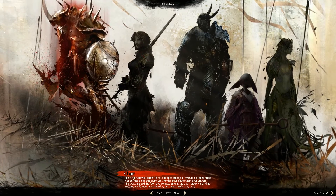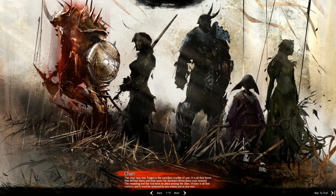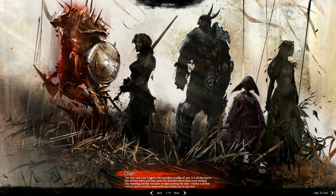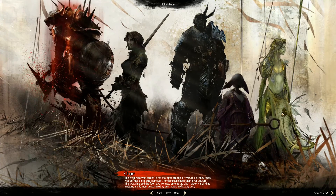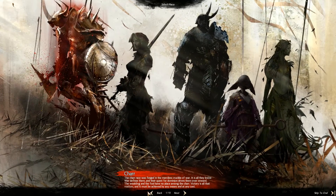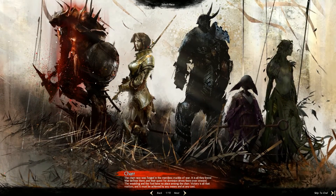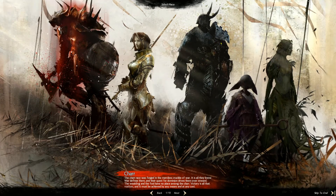Basically, in order to get completion on some achievement points, it's necessary to do the personal story on all five races. We've done the personal story on our Sylvari - that's our main character - but I'm also going to be making four other characters for each of the races just to make sure that we get all of that story done. This also gives you a chance to see the character creation process of all five races.